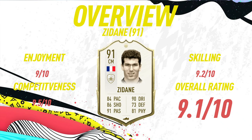Moving into the overview for 91-rated Zinedine Zidane: on the enjoyment scale I'm giving him a 9 out of 10 — he was so, so good for me, a really fun card to use with great long shots, incredible dribbling, and that great Zidane aura. When it comes to competitiveness, this guy is going to be one of the best players throughout the whole of FIFA in Weekend League — insane pace, insane dribbling, great defending, all-around incredible.